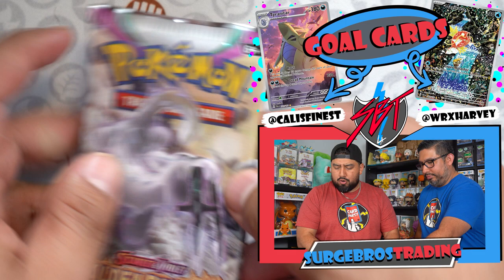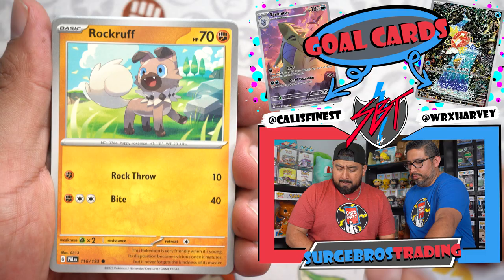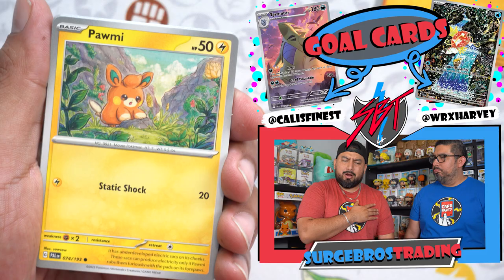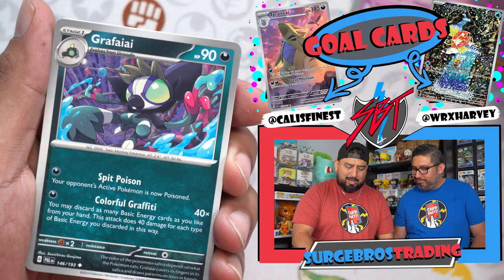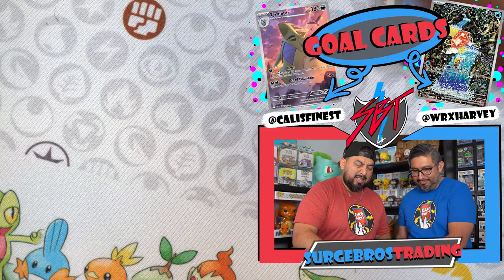So far my ATP has been okay — we got one illustration rare, not too crazy. But like Twice Baked Jake said, Paldea Evolved breaks your heart because you see a little silver border on the back and you think you got something and it's just a holo. We got Whooper and Grafaiai — I think we need that one. Dang it.